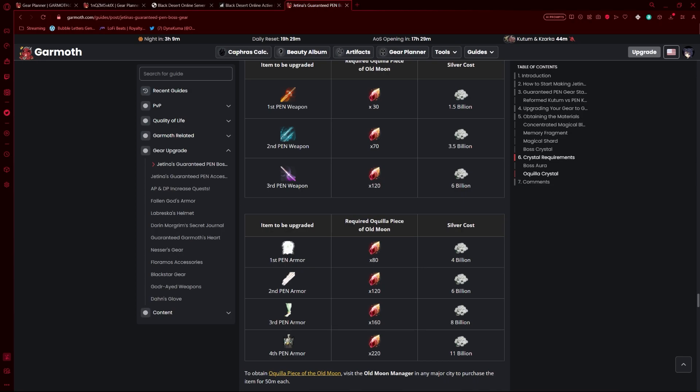The first, second, maybe even third armor or weapon is worth it in cost. Beyond that, it can actually cost more to try and reform it through Jatina than to buy it outright. The reason for this is because the more reformed zones you make, the more resources it requires to craft.